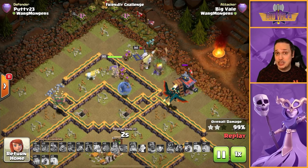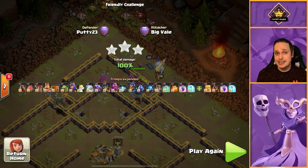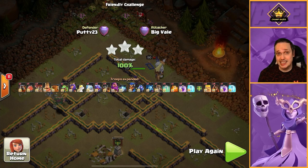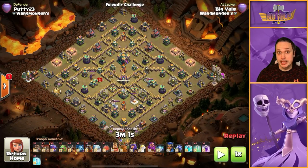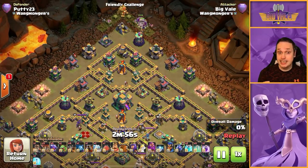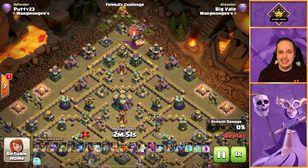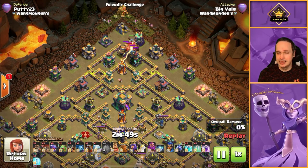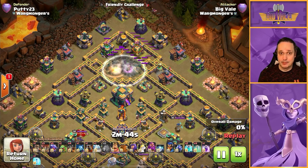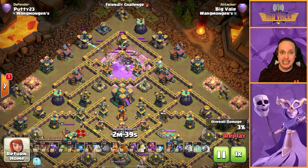You don't have to drop your blimp straight onto the town hall — that's just how I chose to do it for the experiment to guarantee that town hall takedown. Here we go with the super archer blimp variant. We're not going to land it on the town hall — we'll send that blimp into the single inferno compartment because, given the range of super archers, we can get insane value from there. Added benefit — we actually pulled two seeking air mines, which is really going to help the hydra out.